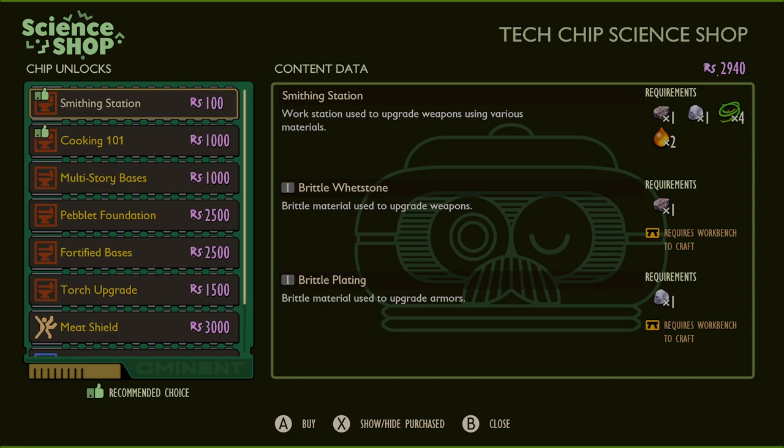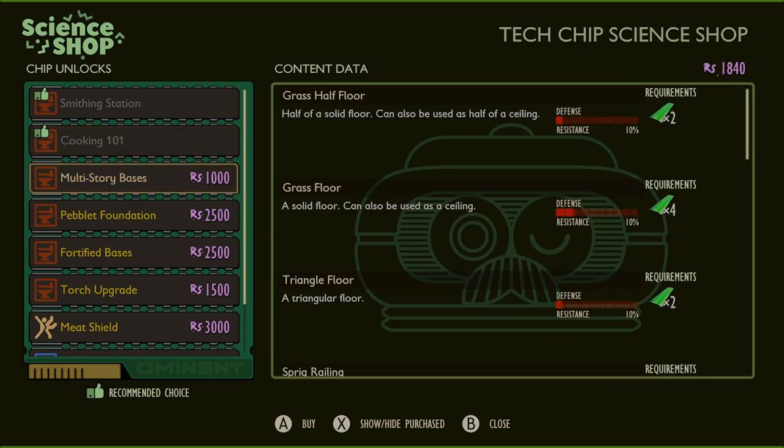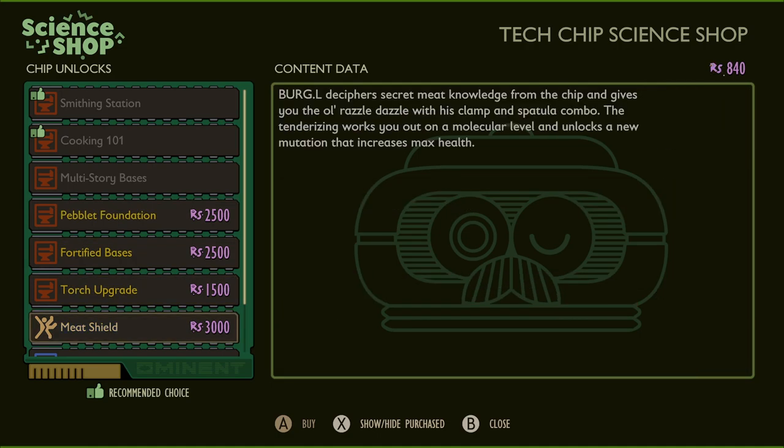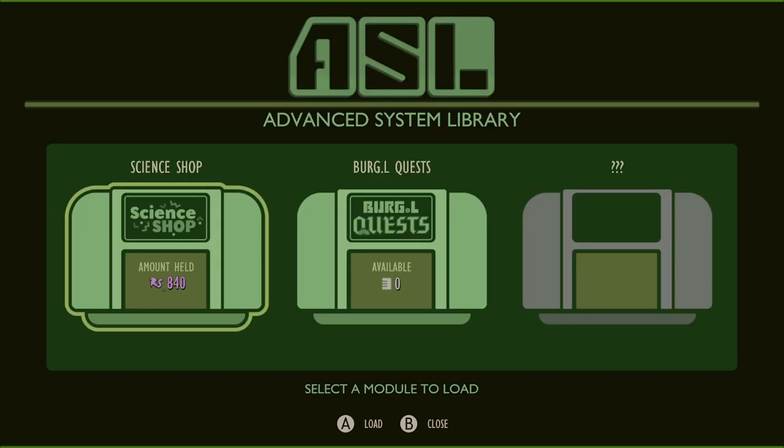I forgot about the science shop. We'll go ahead and unlock the smithing station — I don't think I'll need it yet, but it's only 100. Cookery, yes. And multi-story buildings — I do want that. I will be building a base soon and I need depth. Only 840 left, can't get anything else, but that's fine for now.